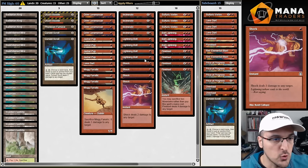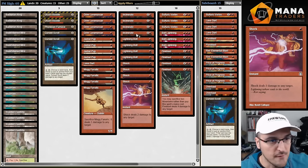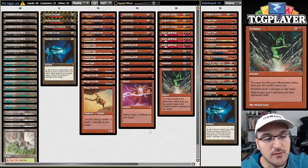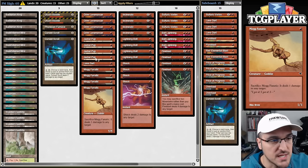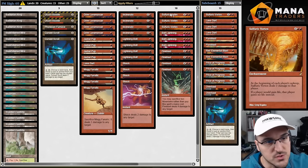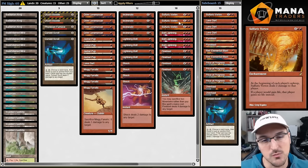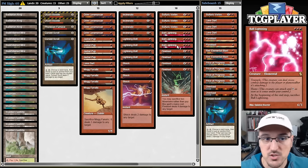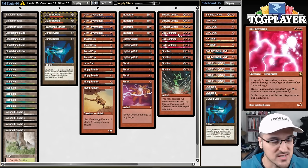We have a who's-who of the best burn spells in the format: four Lightning Bolts, four Shocks, four Incinerates, four Fire Blasts — all spells that go straight to face. Then we have our repeated damage sources, which are our creatures: Mogg Fanatic, Jackal Pup, and Grim Lavamancer. Sulfuric Vortex is another repeating damage source that is very important in certain matchups. We also have three copies of Ball Lightning — it's a creature but not a repeating source; it just comes down, hits for six, and dies.